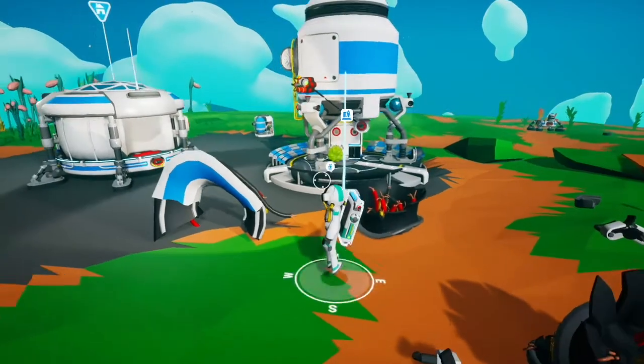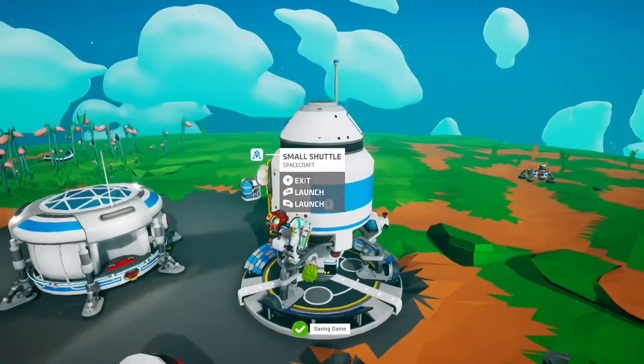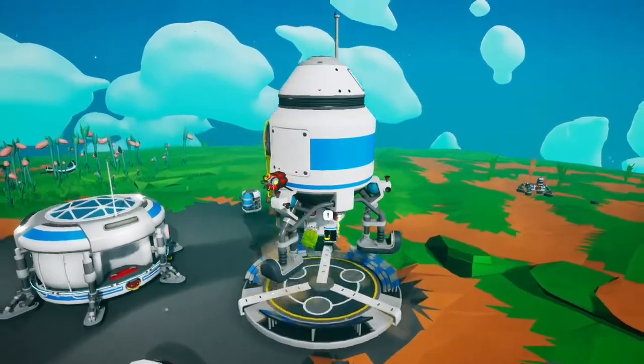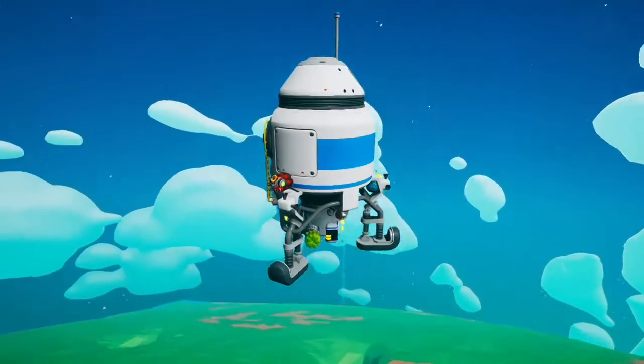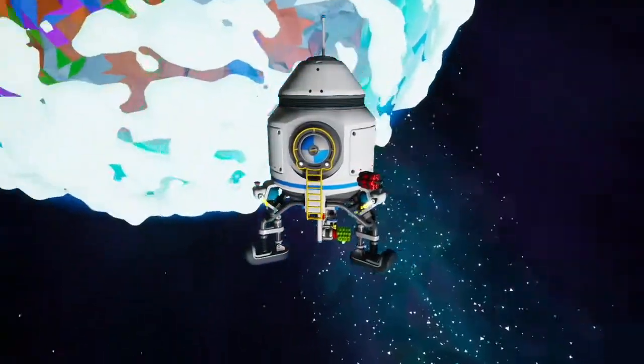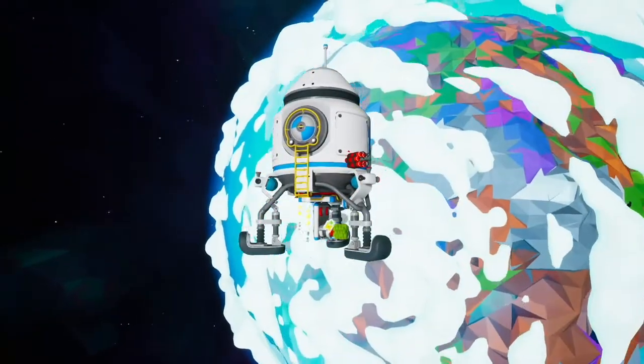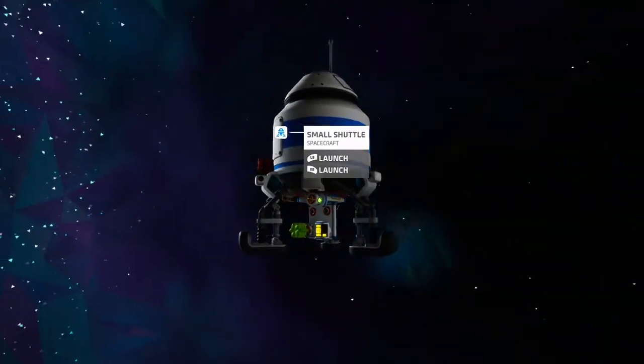A side note for this experiment: if you actually want to try it, you need to put the dynamite on the far side of the shuttle door. In this clip you can see that I put it next to the shuttle door and when I reached orbit, my line to the battery sensor disappeared. So just another interesting quirk of the game.